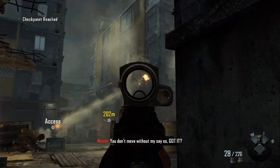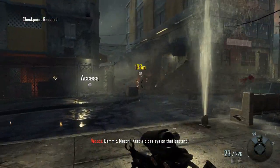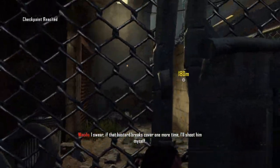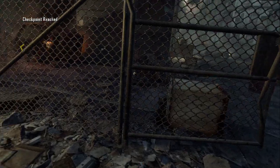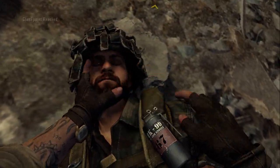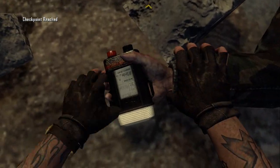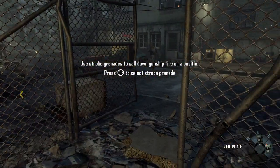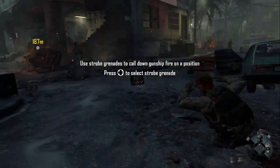In the alleyway there will be a locked gate which you can open with your access kit. Behind the gate you'll find some strobes which you can use to mark your enemies. You'll need to get 15 kills with these strobes. You only start out with four but you can replenish them with your ammo crates.